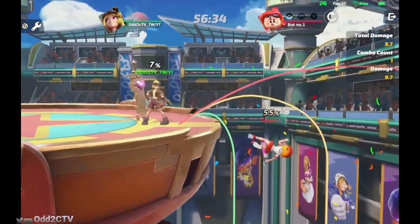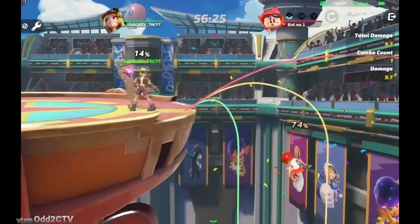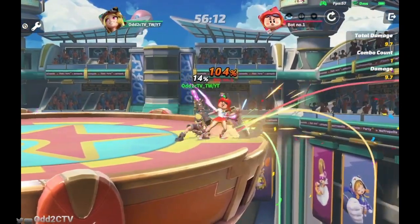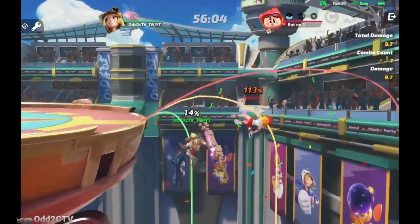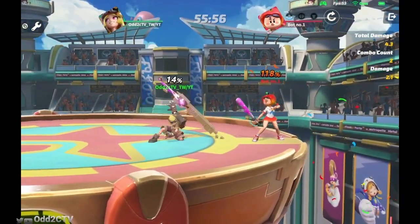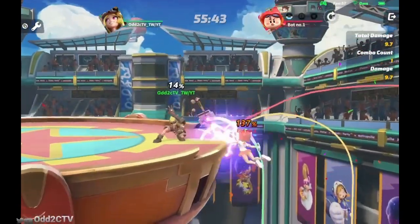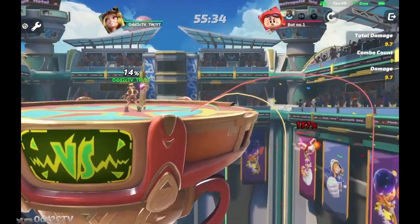From about here you can hit people that have to recover low — you can hit them through the stage. It's a great tool against characters that have to up-B toward the stage; you just down-tilt them, and if it hits it knocks them back and probably gives you a kill because the angle it knocks at is really good. Even if it doesn't kill, it gives you a setup because the low angle forces opponents into a specific recovery path. It also has pretty good range and knockback at higher percentages.